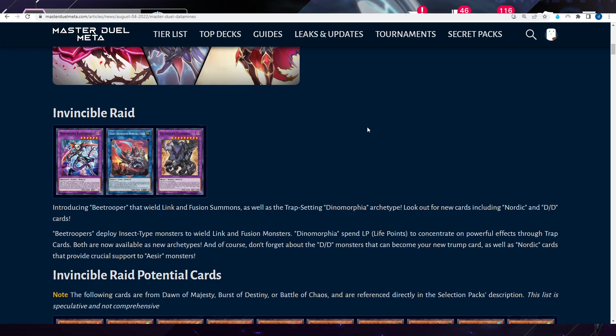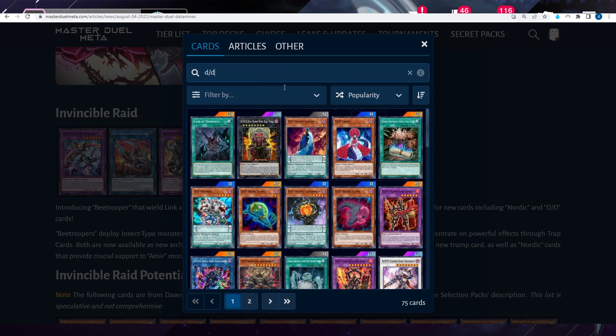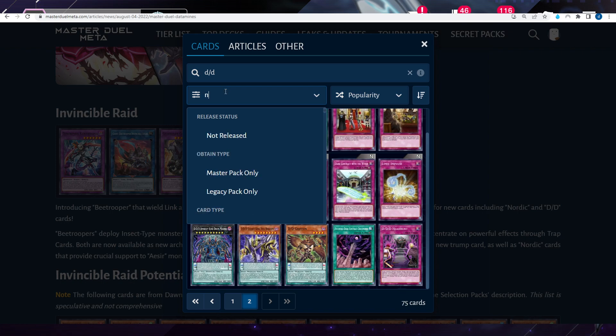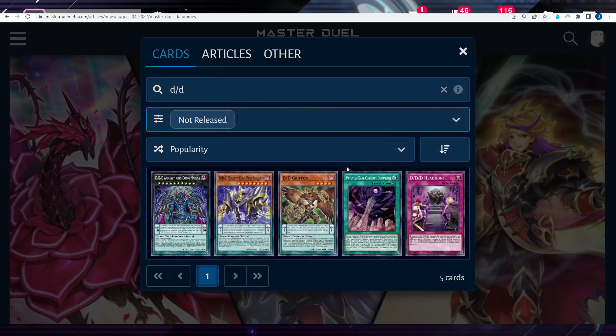Look out for new cards including Nordic and Double D cards. B Troopers deploy insect monsters to wield Link and Fusion monsters. Dynamorphia spend life points to activate powerful effects through trap cards. The Divisor King and DD Griffin are going to be massively impactful for the Triple D deck type — I'm very excited for that.